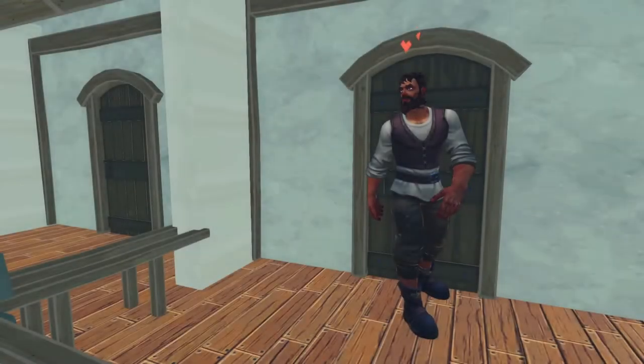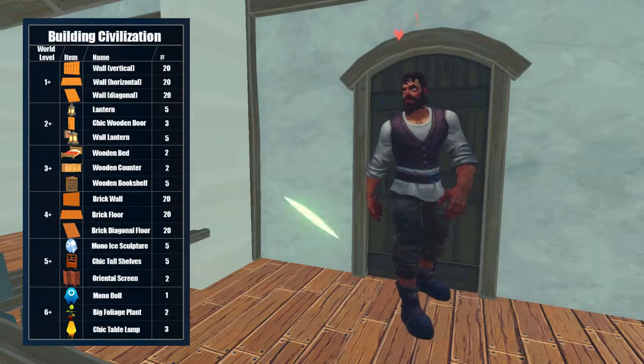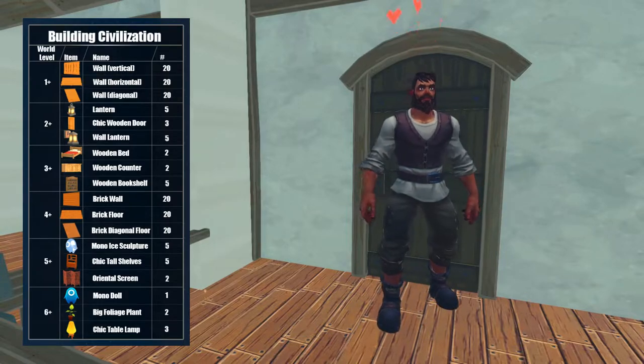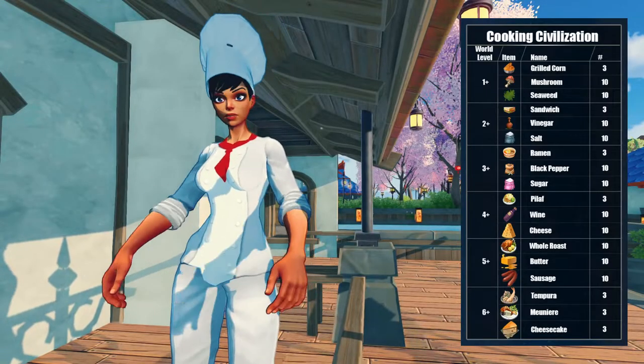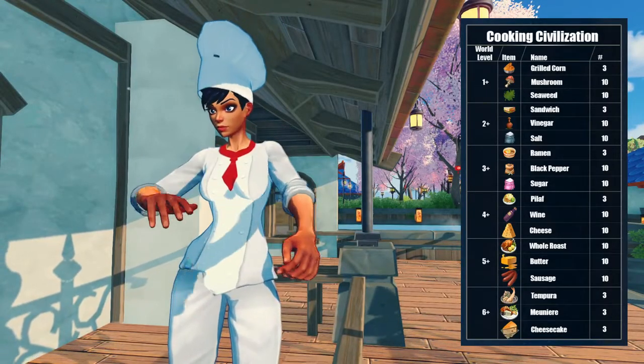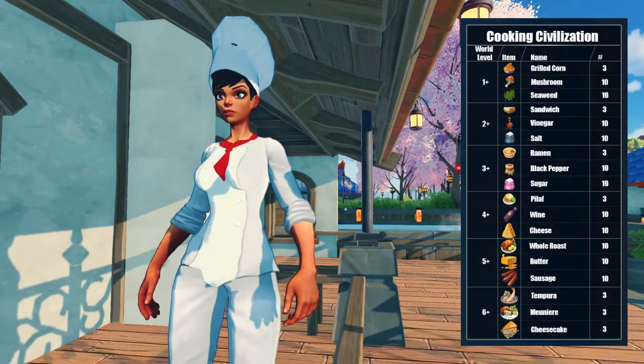The second one is the Building Civilization, where it's mostly building items. You can get a mono doll or the mono ice sculpture and the chic items from them — it's pretty cool. The Cooking Civilization is mostly cooking ingredients and food. Nothing too spectacular from them with their normal drops.